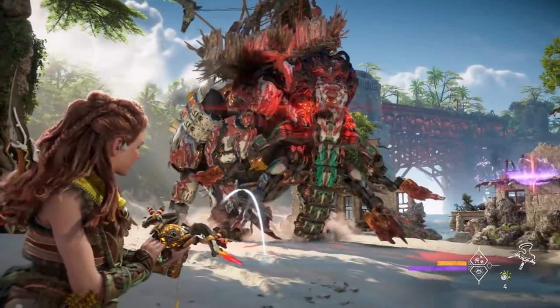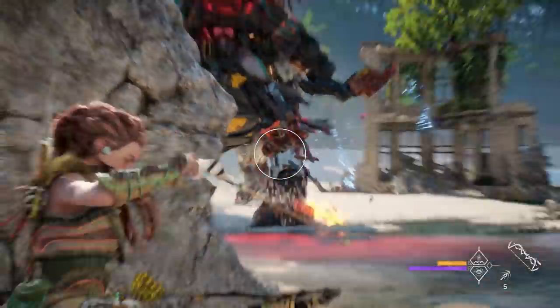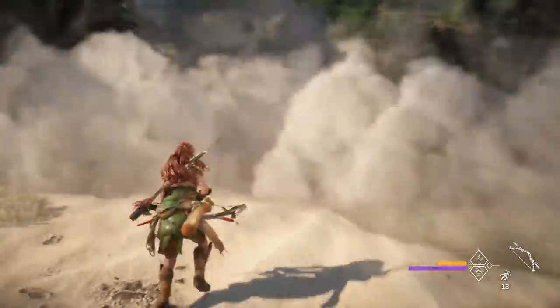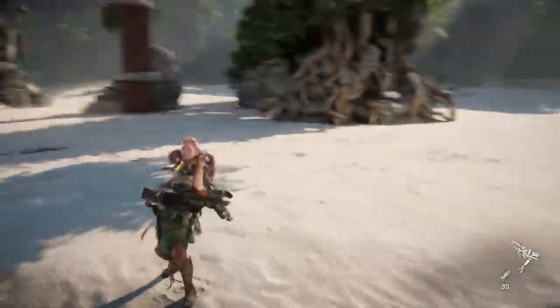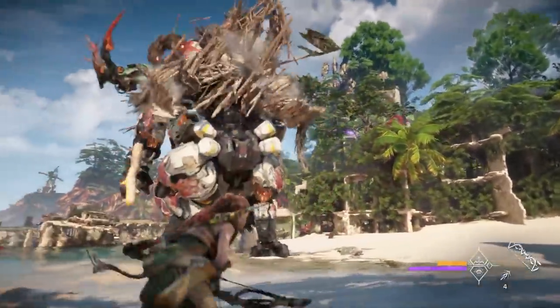A wide array of different weapons is quickly accessible via the weapon wheel: a slingshot with adhesive grenades to temporarily stall machines; a bow with arrows that can strip armor and expose weak spots; a powerful launcher that fires spikes that explode on impact; smoke bombs that temporarily blind enemies; or you can pick up weapons shot off from machines. The full game has many more unique weapons, and each of them can be upgraded on a workbench.